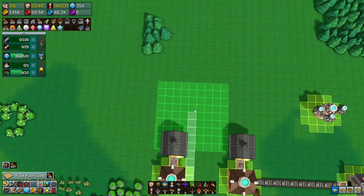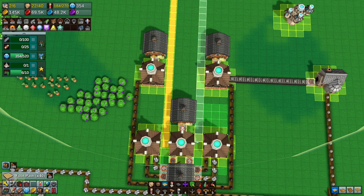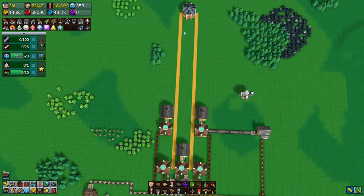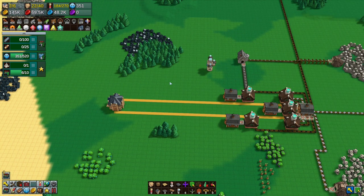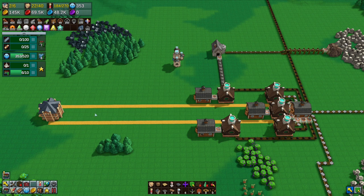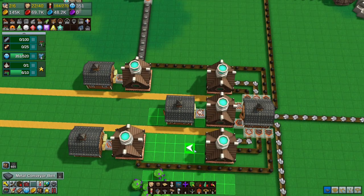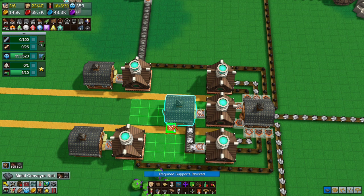We'll run a road down here. That will give a bonus from this town center — it's got no bonus currently because it has no houses, no nothing going on. We can page up and run these along like this.